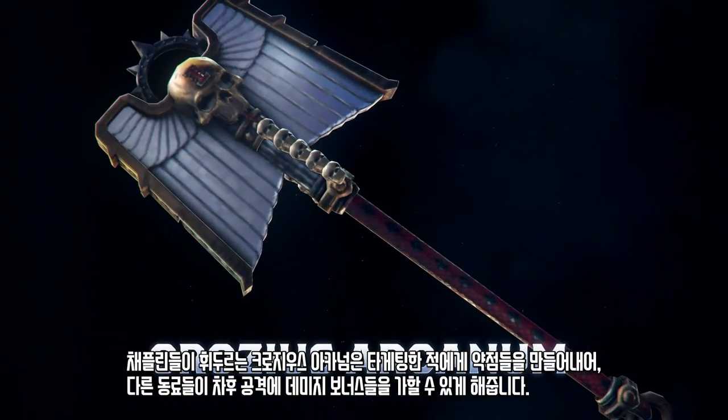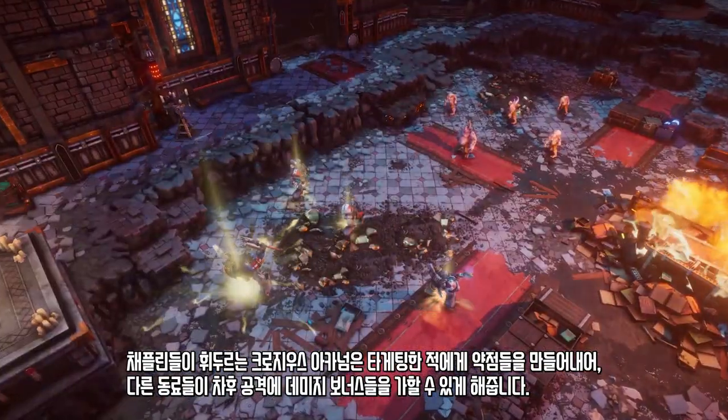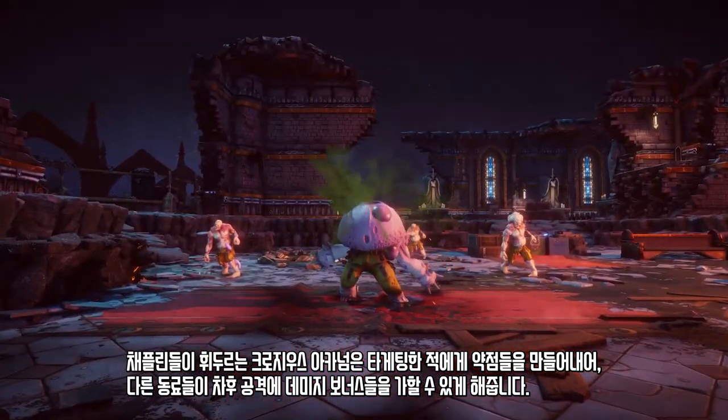Wielded by Chaplains, the Crozius Arcanum can inflict vulnerabilities in an enemy, allowing allies to inflict damage bonuses on future attacks.